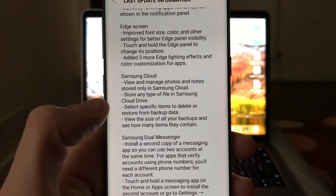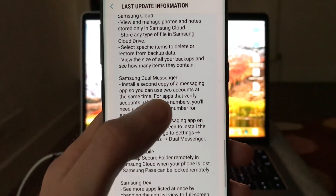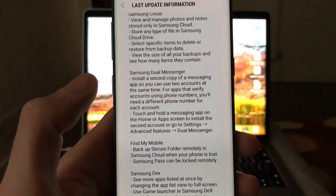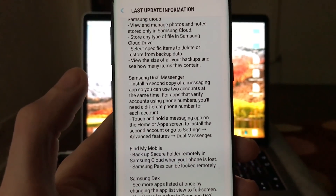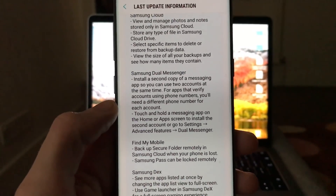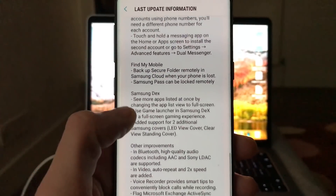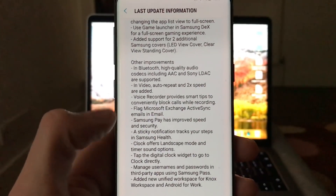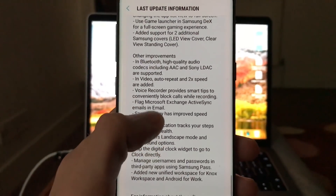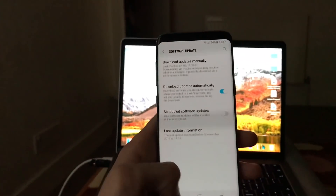There's also Samsung Cloud. You guys can just pause and read all of them. Samsung Dual Messenger is a new option — I'm going to show you practically. If you have two accounts with WhatsApp or two Facebook accounts, it will make a second app so you can log in with both. Also Find Apps, Samsung DeX improvements, speed improvements, Play, voice recorder, and Bluetooth.